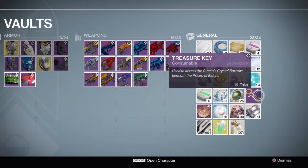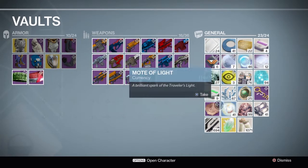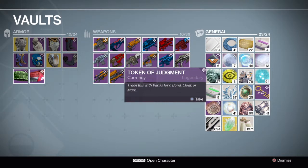This is used to access the queen's crystal barrows beneath the prison of elders. You need that in the prison of elders in this new patch, which I haven't played that much. And apparently I can trade this for a new warlock bond, a hunter's cloak, or a titan's mark.